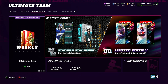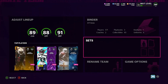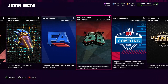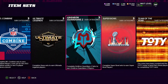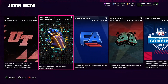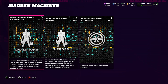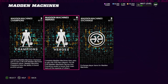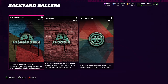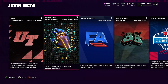We do have the Mad Machines promo — it did drop — and guys, EA went and did it again. It's the same promo as it's been for the last five different promos: Gridiron Guardians, NFL Combine, Backyard Ballers, Free Agency, Mad Machines — all the same problems, all the same thing. Mad Machines champions, heroes, exchanges — there's gonna be no difference. If you've done Backyard Ballers you've seen champions, heroes, exchange — the exact same thing for all these promos.